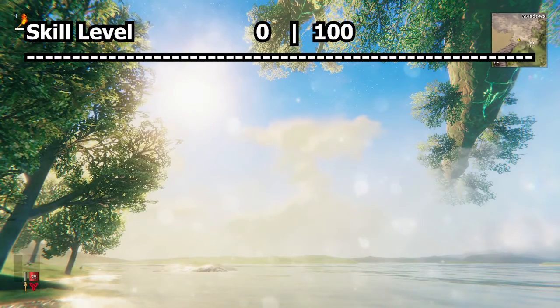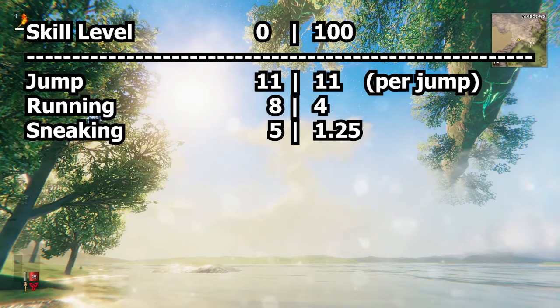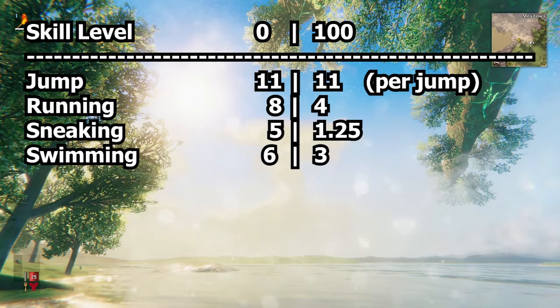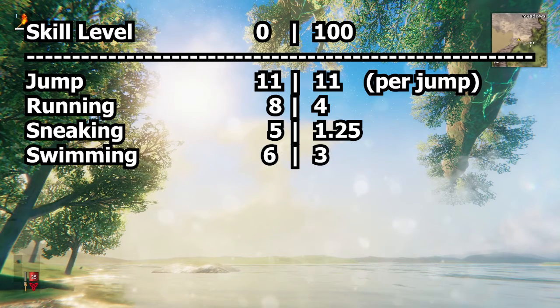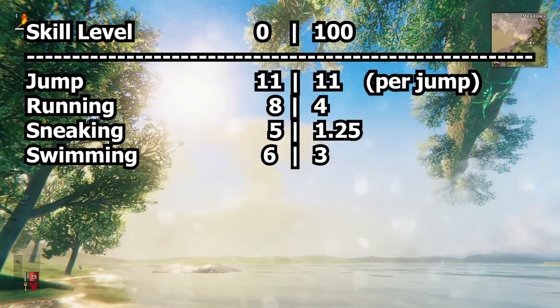Next up is movement skills. Jumping will always consume 11 energy. Running, sneaking, and swimming will reduce the amount of stamina consumed with an increase in skill. Additionally, the velocity at which you run increases by 25%, and the maximum jump height increases by 75%. Unfortunately, increasing sneaking and swimming skills does not increase the velocity of those movement skills.